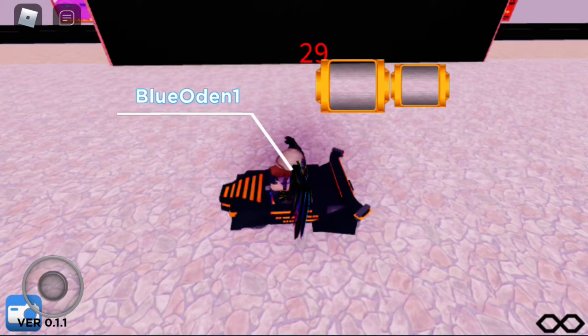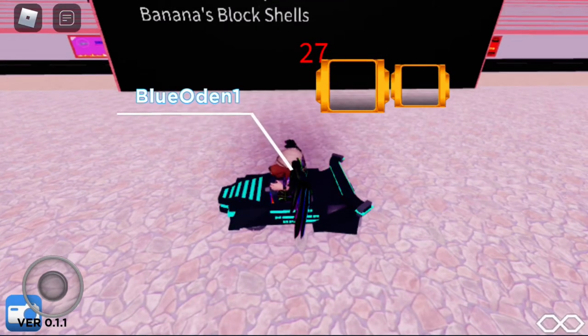First things first: bananas now block shells, which means bananas just got more essential than ever. That's good news because I no longer have to get hit by a red shell and not have anything to defend against it with.